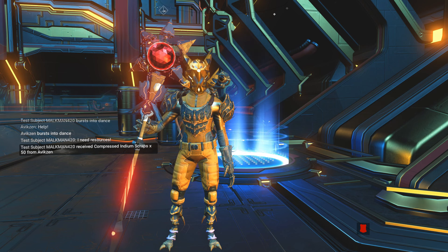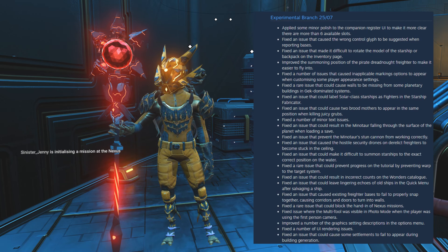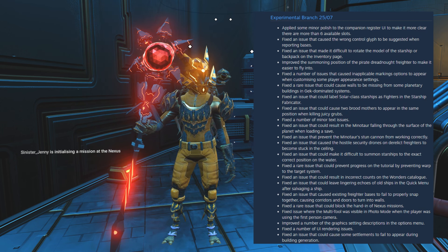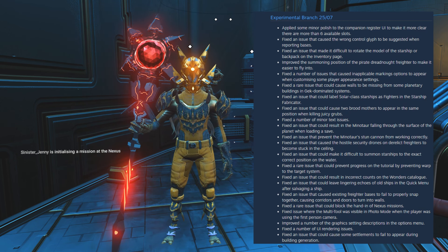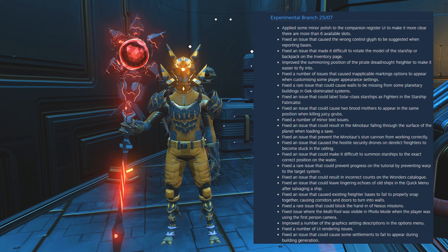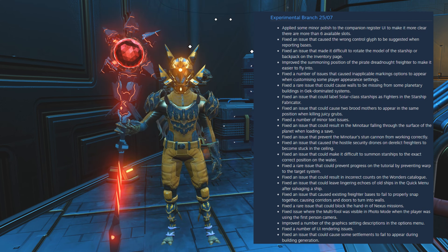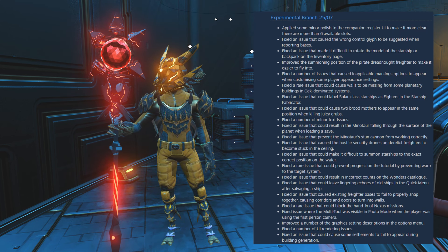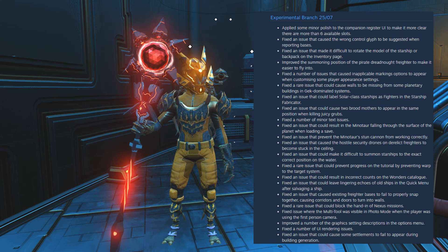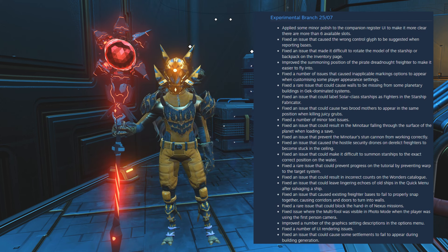First up: applied some minor polish to the companion register UI to make it more clear there are more than six available slots. Fixed an issue that caused the wrong control glyph to be suggested when reporting bases. Fixed an issue that made it difficult to rotate the model of the starship or backpack on the inventory page.